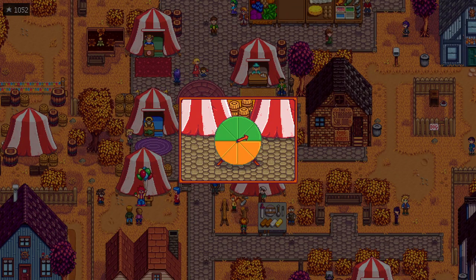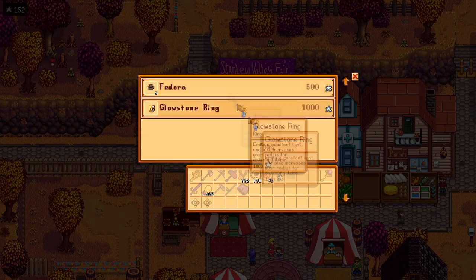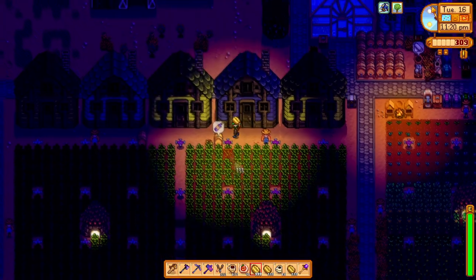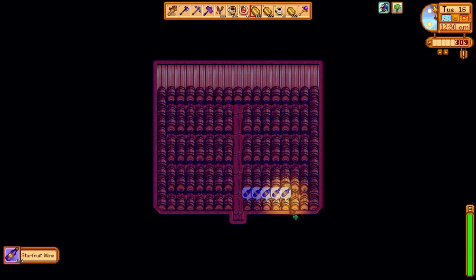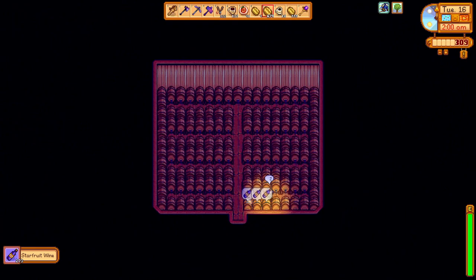We bet green a few times on the spinner game and earn enough star tokens to buy a couple of decorative items, then arrive back at the farm at 10pm. We can see our starfruit wine will be ready tomorrow, so while we have some time left in the day, we go ahead and cycle as much coffee as we can in our keg sheds, then pass out.